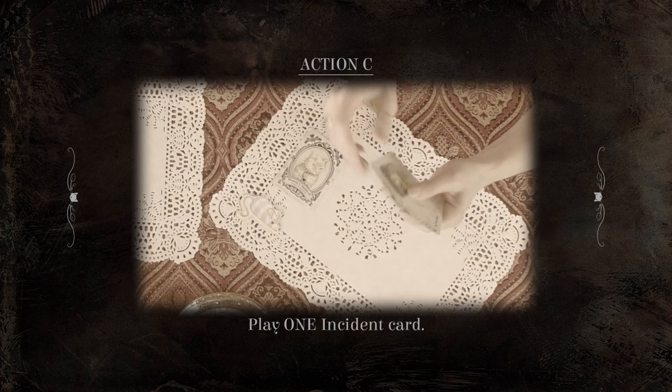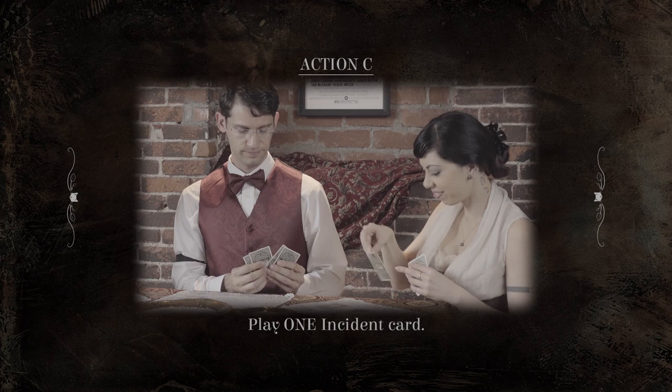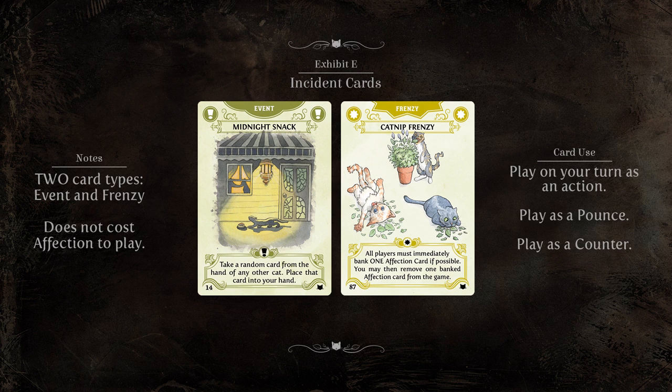Option C: Play one incident card. Incident cards are special abilities that bend the rules of the game. Use them to thwart your opponents or swing the odds of the game in your favor.